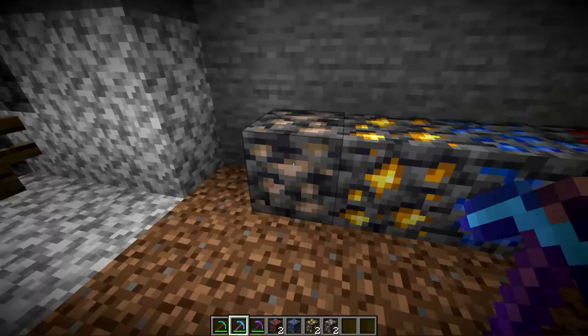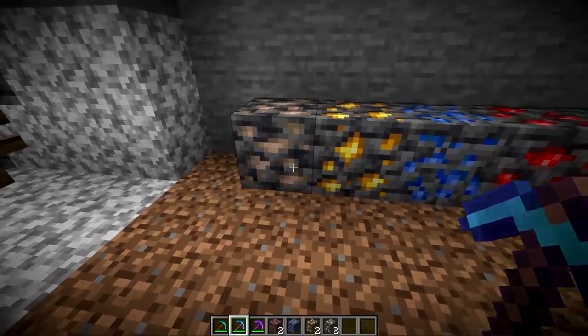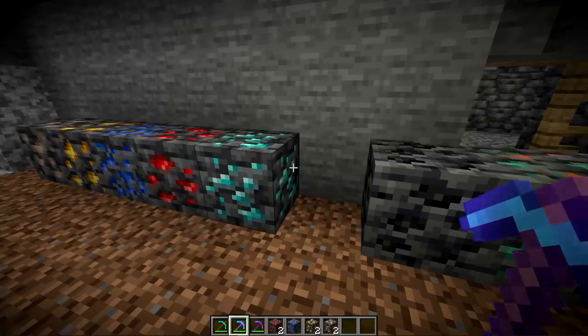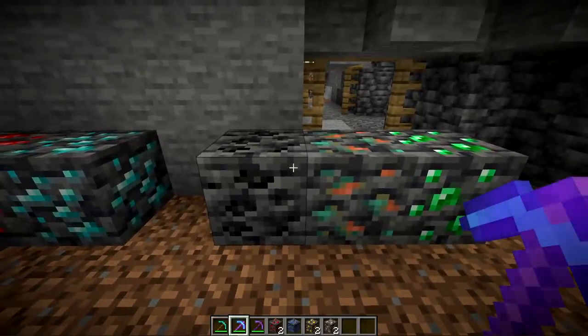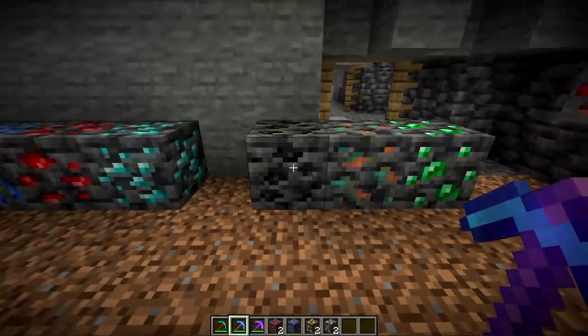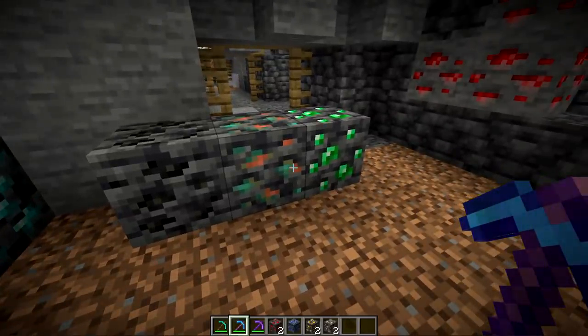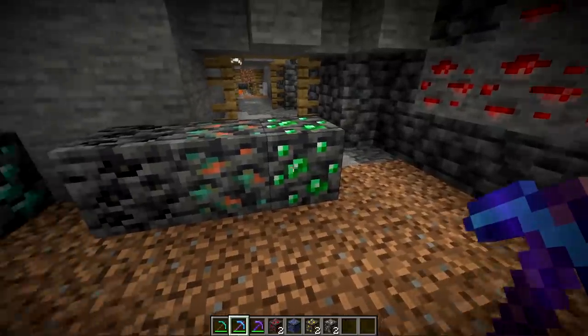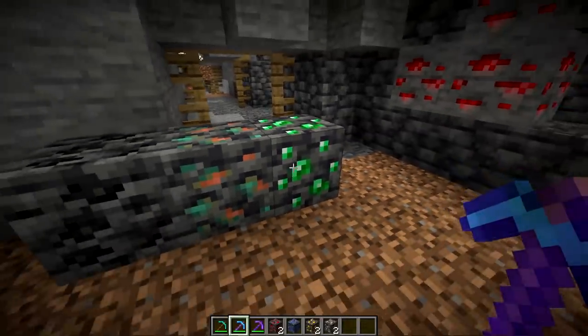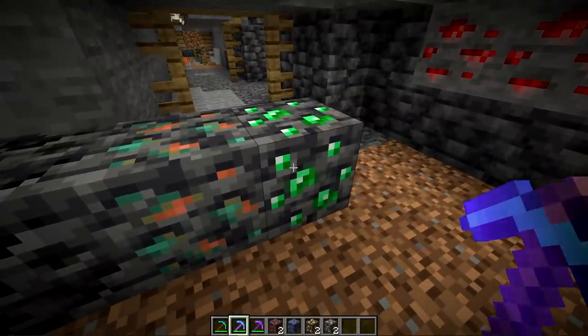All ores in 1.17 are in the same locations as 1.16, but to find the deep slate versions you need to find them among the deep slate blocks, which means between Y levels 0 and 16. By searching the bottom of the world, you can find deep slate variations of iron, gold, lapis, redstone, and even diamonds. At the time of this recording, there is a bug which prevents coal, copper, and emeralds from showing up as deep slate variations in survival, but once the bug is fixed you should be able to find all three. Emerald is the most rare, as it has to be found inside a mountain biome at the very bottom of the world.